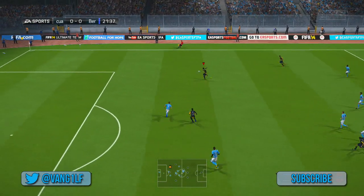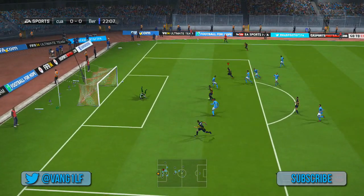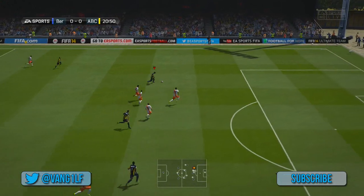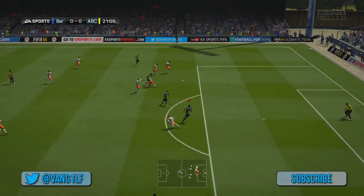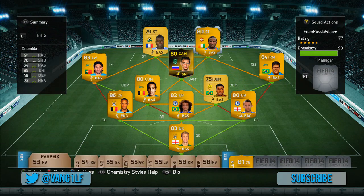We're going to go on to Dumbia now, who is his partner. Again, four star weak foot, four star skill moves. He's got a very good shot and he's very quick. The only problem is he's not very good in the air — that's the only thing I can say about him. Other than that he's a great little striker. This is the goal I'm on about. You may not have seen the lead up to it, but the finish, to be fair, is pretty decent anyway.